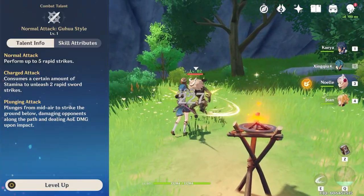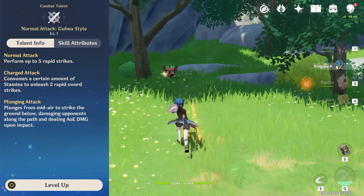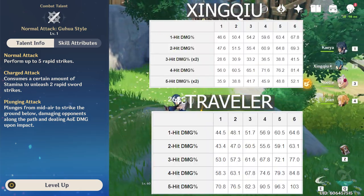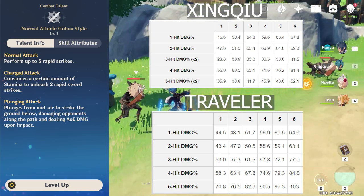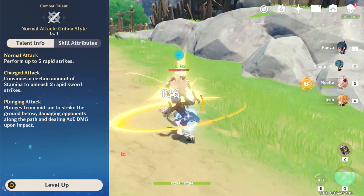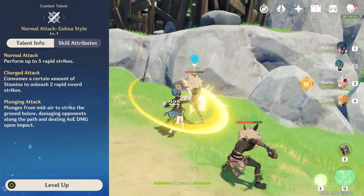Xingqiu's normal attack is a series of 5 rapid strikes with the 3rd and 5th attacks in the string being a combination of 2 attacks. His normal and charge attack scaling is fairly standard and is similar to the Traveler. They also both share an attack percent ascension stat and very close base attack scaling. His charge attack performs 2 strikes and will cause enemies to be pushed away. In general, we're not using Xingqiu for his normal attacks as we're prioritizing other stats that take away from their effectiveness.